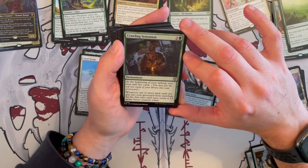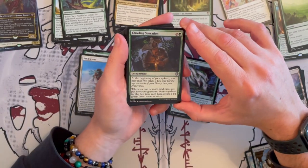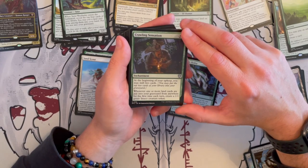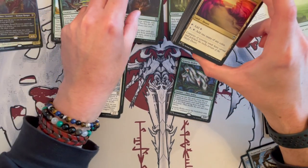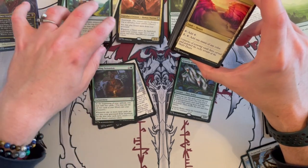Crawling Sensation is an enchantment that costs three green. At the beginning of your upkeep, you may mill two cards — so that's good. And whenever one or more land cards are put into graveyard from anywhere, you get to create each turn a 1/1 green insect creature token. So again, it is synergistic with the putting land cards into graveyard and it does create more tokens.